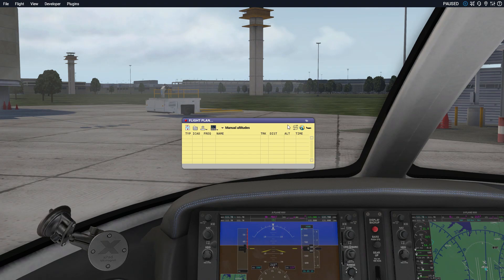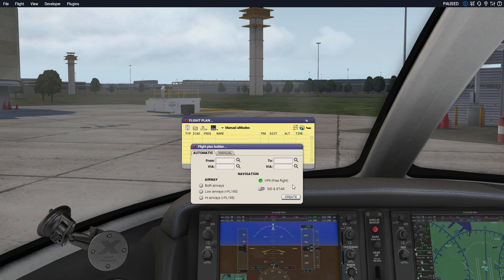This is a pretty big tool — there's a lot of things you can do with it — but for a beginner, the main thing you're going to do is create a flight plan and let this tool send that flight plan to your GPS system. You're going to click this button, which brings up the tool that allows you to make a flight plan. You can punch it in manually, but this tool exists so you don't have to. You'll more than likely use the Automatic tab.